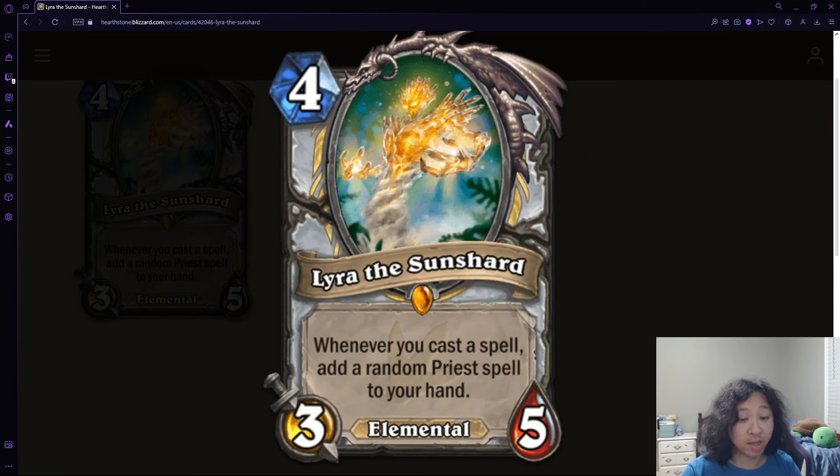My number five card goes to an Un'Goro card, Lyra the Sunshard — a Priest card. Whenever you cast a spell, add a random Priest spell to your hand. This was a card used mostly in the Raza-Anduin combo deck, and I used it a lot too in that deck. This is when I played the most Hearthstone overall, and I loved this card. It was so cool getting all those random spells, pushing them out, doing all your damage, getting a spell to your hand, going full combo mode all the time. Much like Lock and Load, except this card is actually good and was actually playable. You hear 'Glory of a New Dawn' or whatever she says, and just go to town. A really, really fun card to play, and a strong card too.